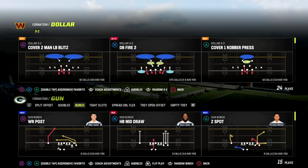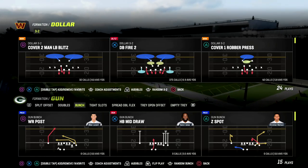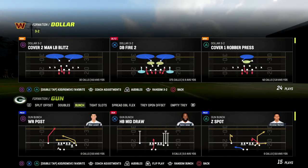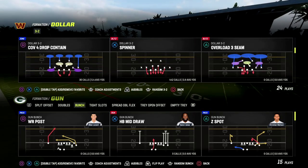If you want to get my entire West Coast offensive eBook, make sure to join our Patreon — it's only ten dollars to become a member. It'll get you access to all of our Madden eBooks; we have over 20 eBooks in our Patreon as of today. If you want to sign up, the link is down in the description.